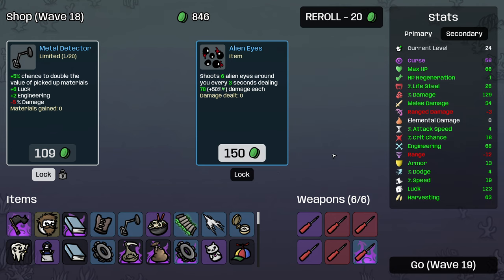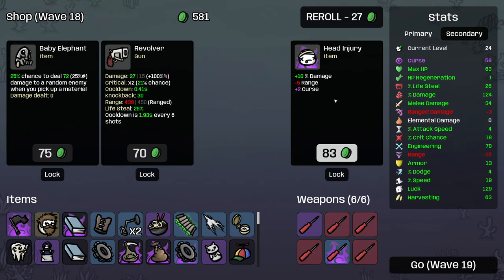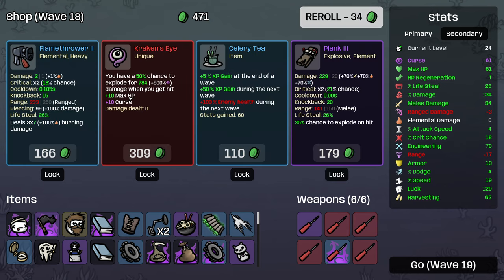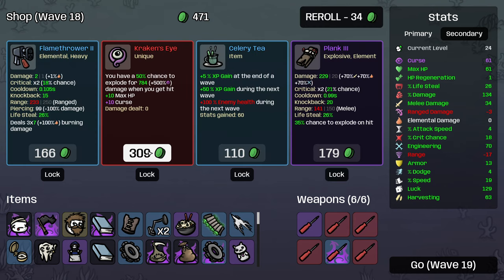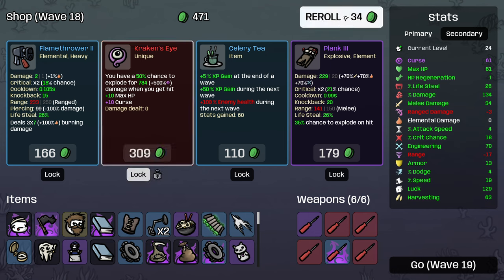We finally got one of these - cursed. I'm just going to take that because it's annoying me. Another one of them, lovely. 50% chance to explode when you get hit - ooh, that's very nice. Should I wait for that to get cursed? I think I'm going to wait for that to get cursed. Anyways, I have 100% HP - that's just too risky.